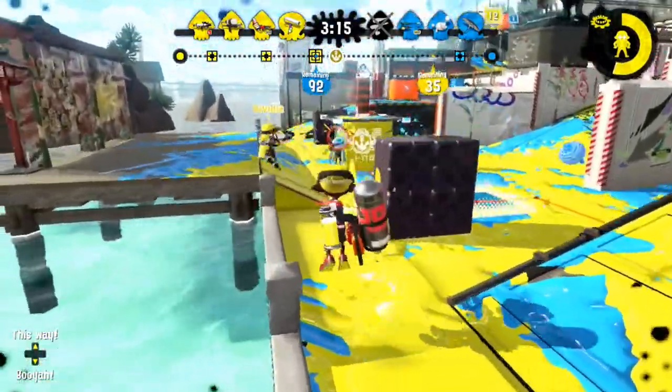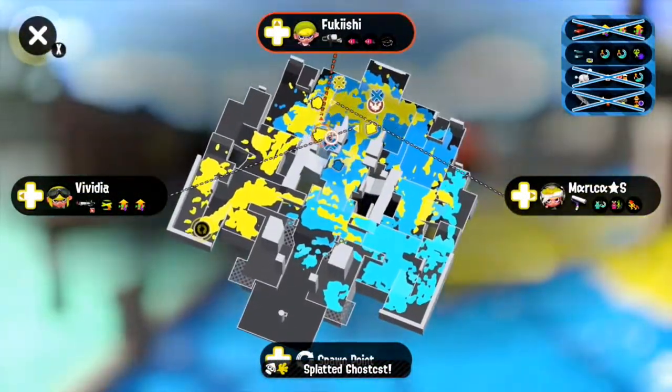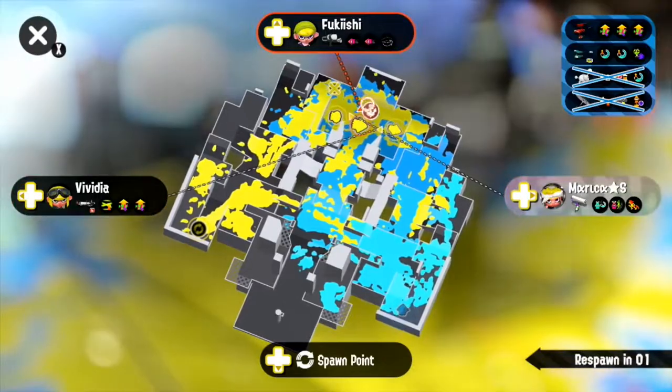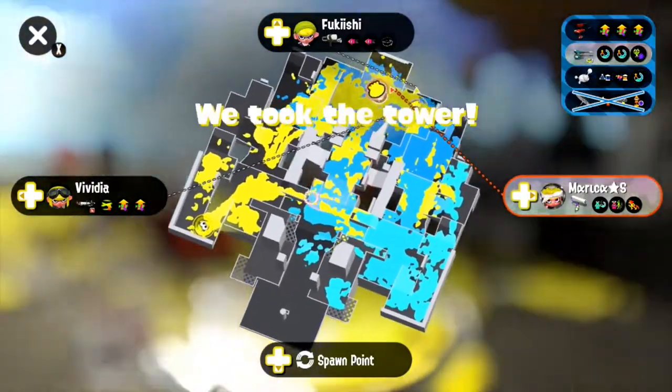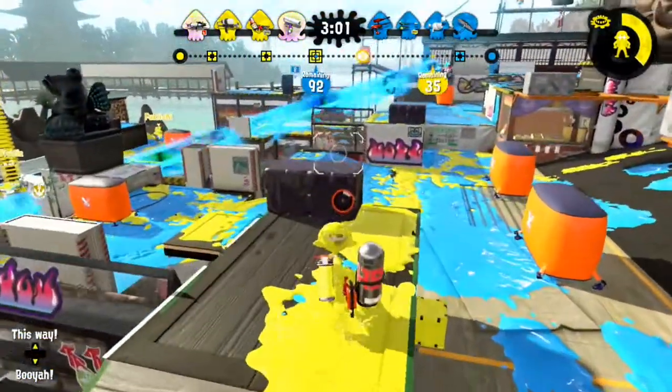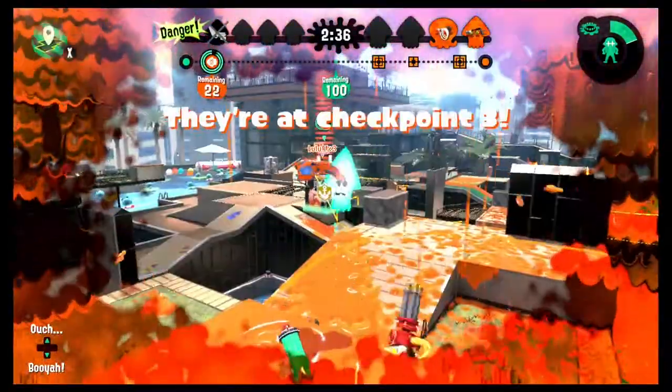the E-liter 4K. So if there's a Hydra on the opposing team and a charger on your team, be happy, because their Hydra won't be doing much against your charger. But if there's a Hydra on your team and a charger on the opposing team, you better come up with a plan on how to get rid of the charger, because your Hydra won't be doing much against them.